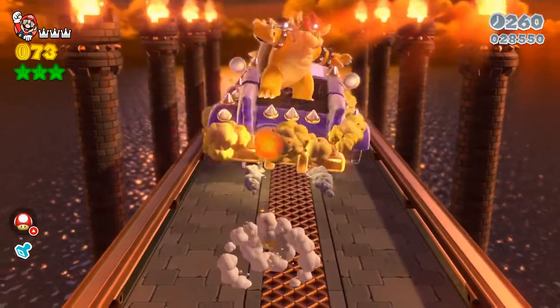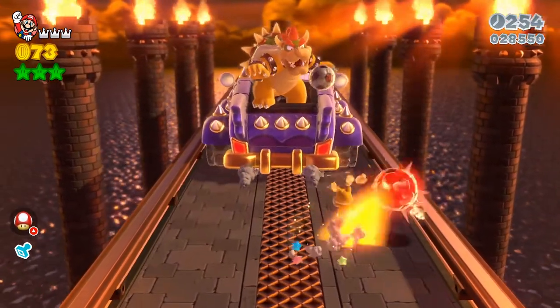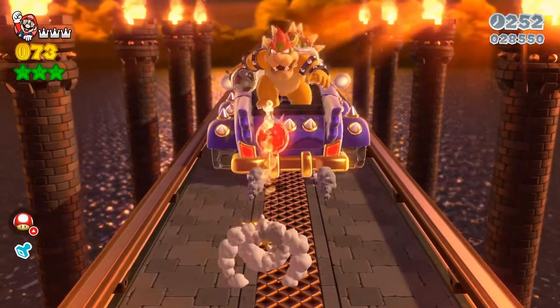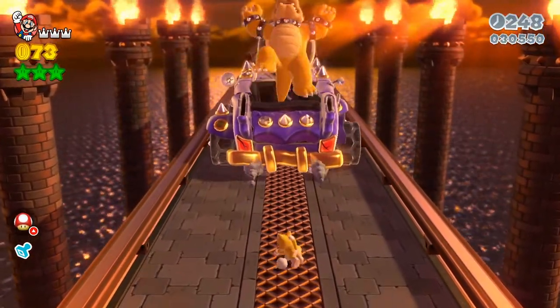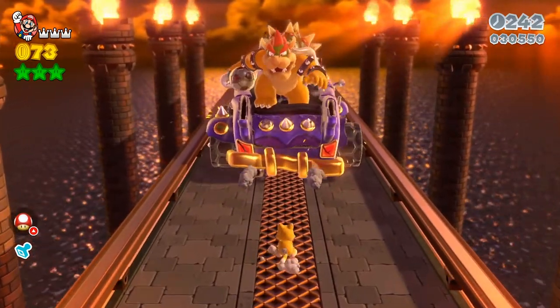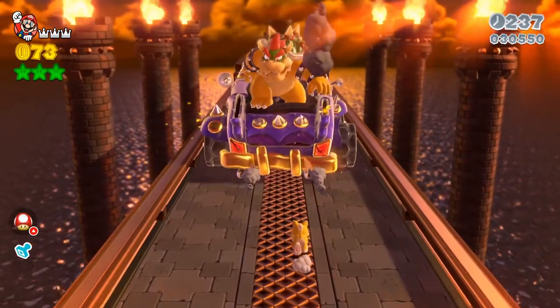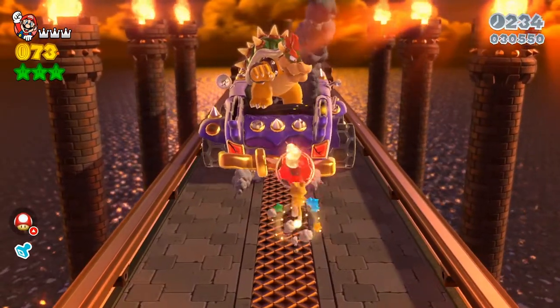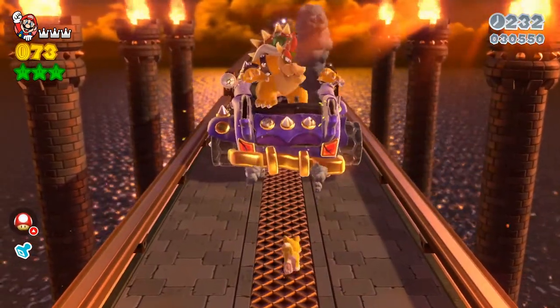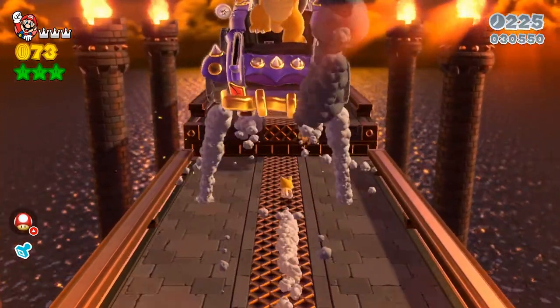Just literally run at the soccer balls. If the soccer ball is red with spikes out, you do not want to run at it because it will just hurt you and won't do the bounce towards Bowser. You want to be careful because Bowser does have other attacks. He has a fireball attack where he just spits fire on the floor rather than throwing the soccer ball.